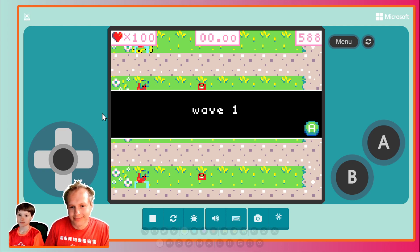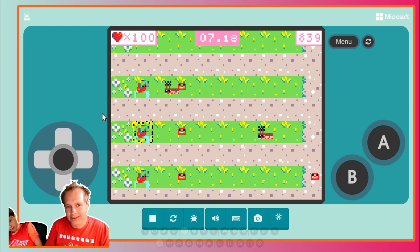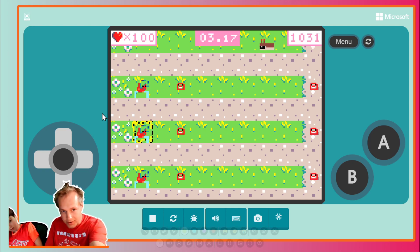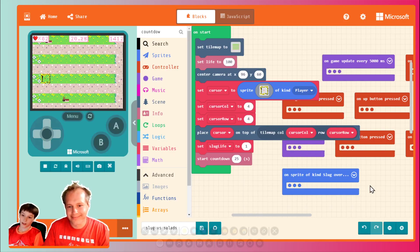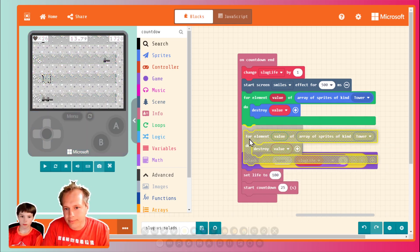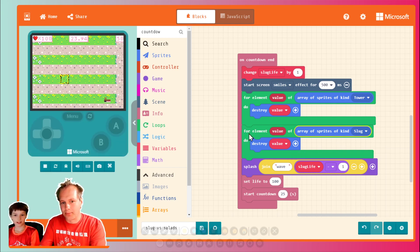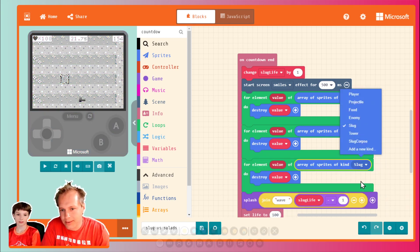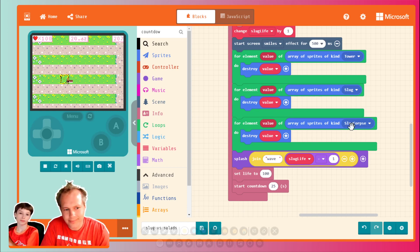That's not good — that was supposed to be wave two. We should also destroy the projectiles and the slugs. We need to destroy everything, because there are still slugs alive between the waves. Look — this slug on top is going to stay there because we're not destroying it. We didn't do our cleanup right. So let's go and copy-paste this. We need to destroy slugs — slug corpses and everything. The projectiles always die anyway.